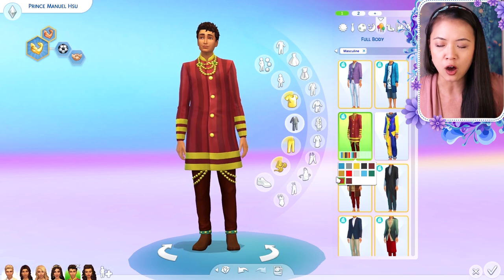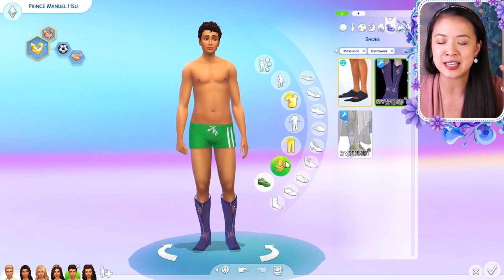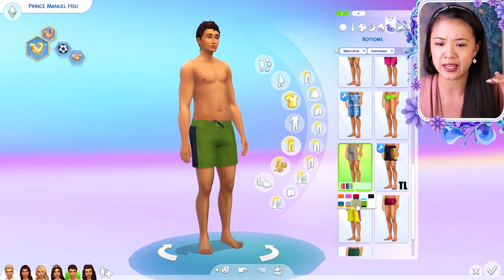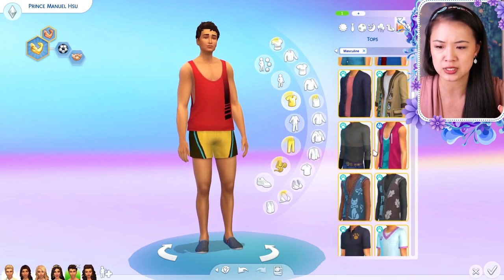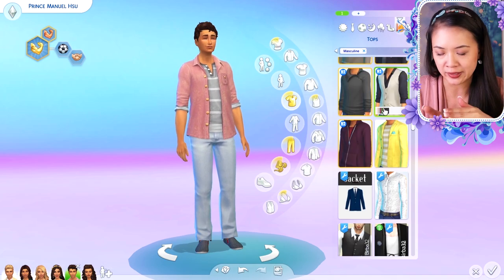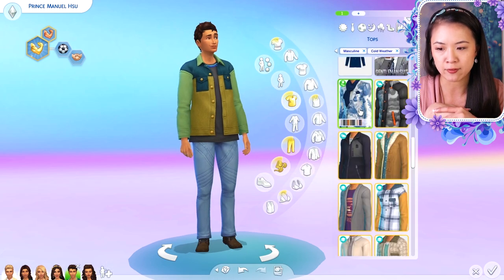I also want to download the height adjuster mod so all the sims can have different heights, and I need to download the hat slider mod so I can adjust the height of the crowns and their position. I didn't get a chance to give them crowns because it didn't work with the hairstyles I liked, but I'll probably do that by the next episode so they'll actually have crowns for their formal wear.